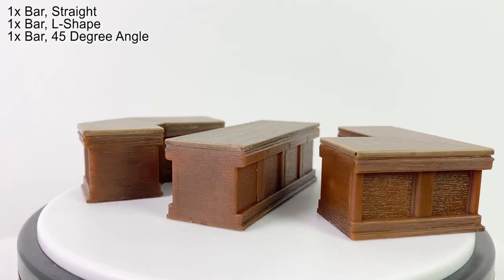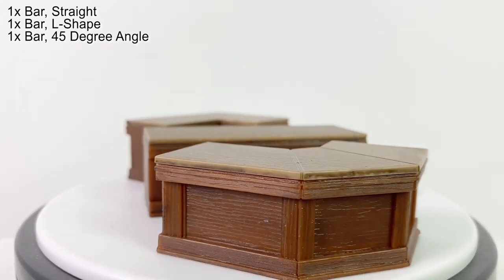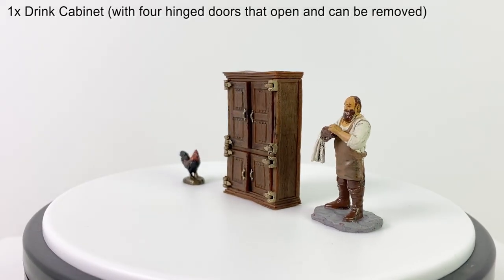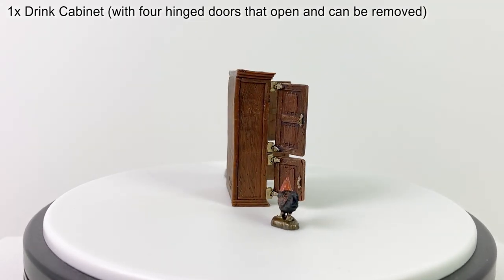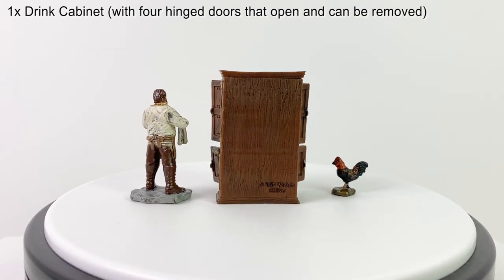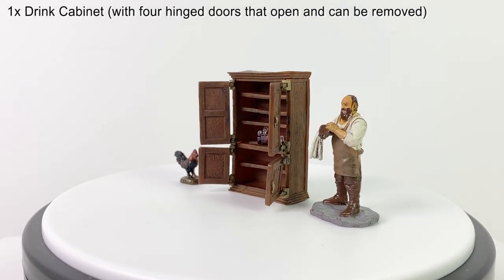If you put them all together as a wraparound bar against a wall, it'll be about 30 feet by 10 feet with room for the bartender to stand between the bar and the wall. Finally, you get a nice drink cabinet with four functional doors. The doors can be detached from their hinges, so if any of your doors look a little bit wonky, just check to see if it's fully snapped in. And of course there's room inside to hide your tiny accessories, including the glasses and bottles in this set, or maybe some of those weapons or other little doodads that you've collected over the years.